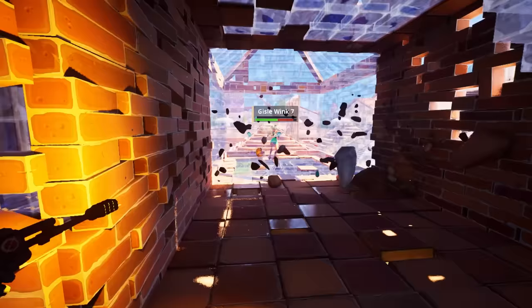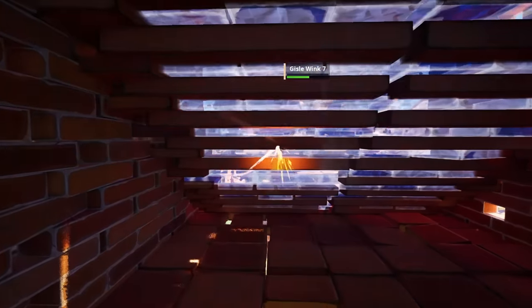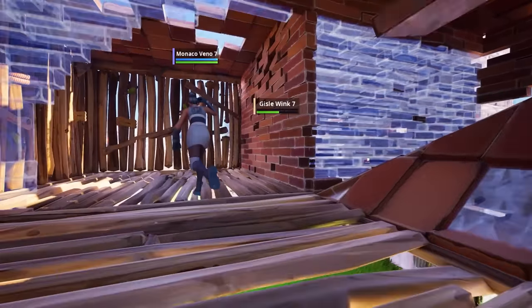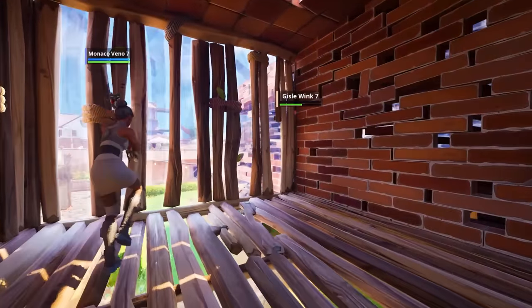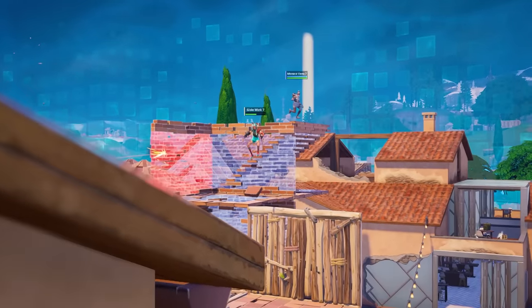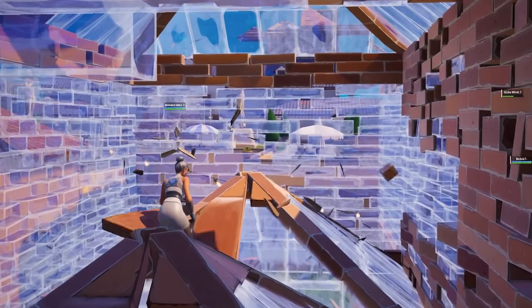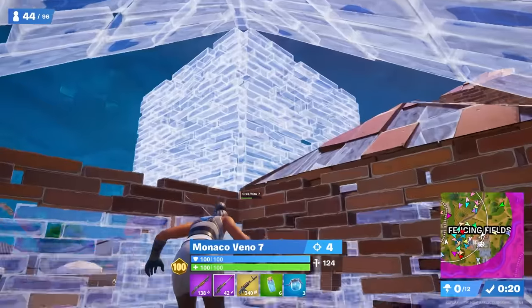He then manages to get a ton of damage by just spraying, so since the opponent is blocking off this angle with a bunch of ramps, he moves around to the side and switches up the angle he's attacking from again, ensuring he's completely protected. However at this point he sees the opponent attempt to run, and this has not gone well for any of the other players so far, so Vino does something that's incredibly simple but that most players are yet to have in their muscle memory — a sprint jump.